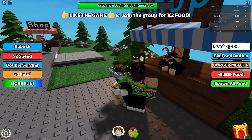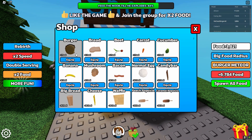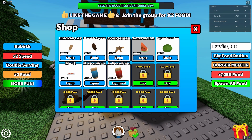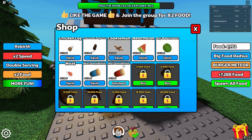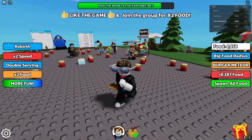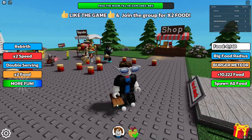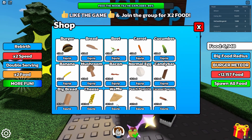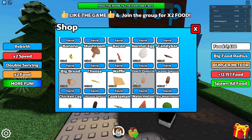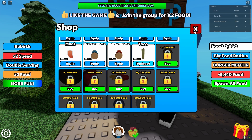From the shop, you start off with the burger — it's plus one. As you go up you keep gaining extra food. I'm at plus 36 now so my buddies are working and getting me a ton of food. Once you can afford something, it tells you — which is really nice. It says you can afford Taco now, so let's buy it: plus 50 — that's a huge jump!